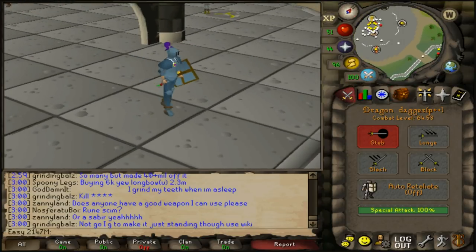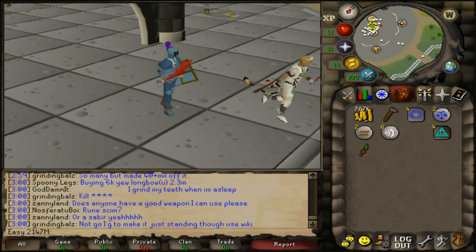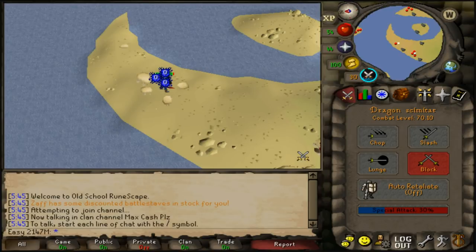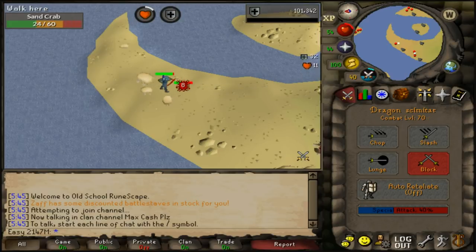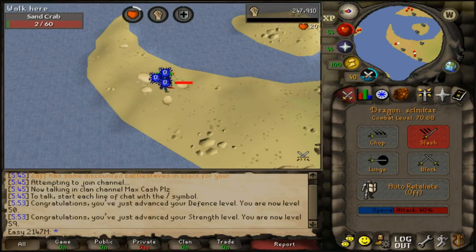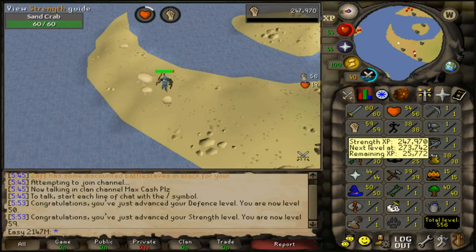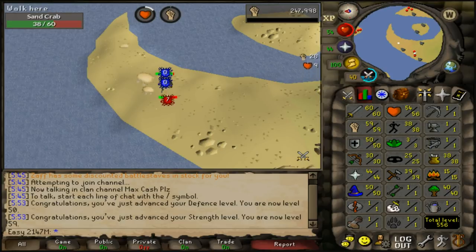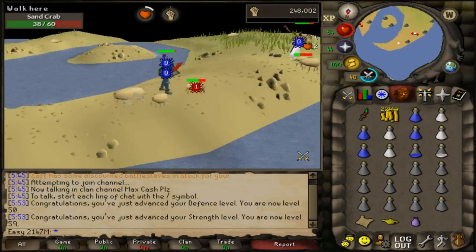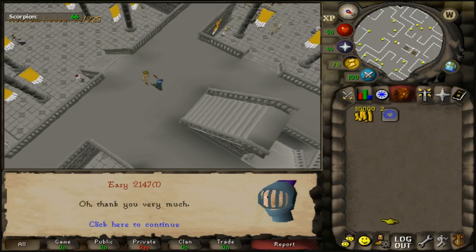After getting the dragon scimmy, decided to head to sand crabs to train. Gained four defence levels to 50 defence, 12 strength levels to 59 strength, and hit level 70 combat. The spot was a bit rough with people crashing, but it was good AFK training overall.